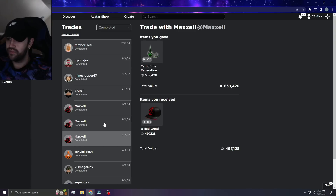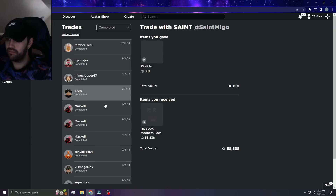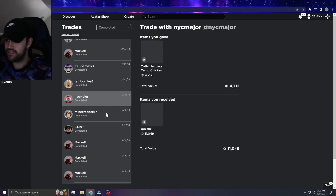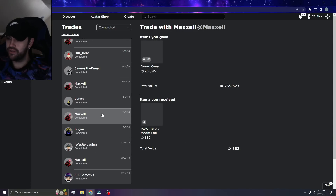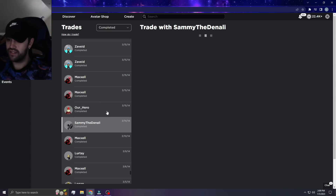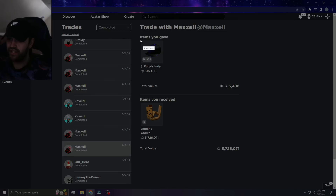More giving to him and let's see — these are getting small. That's a crazy trade in the end. We gave Maxell that, he gave me the Eerie and Tasteless — TLS. This is just crazy to look back on. Teal Sparkle for Purple Indie. Sword Cane — RIP Sword Cane, I've wanted it back for so long. And we give TLS.